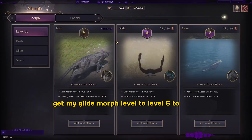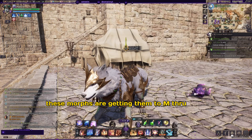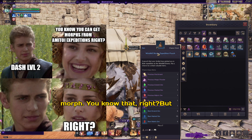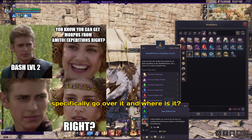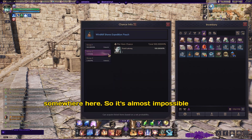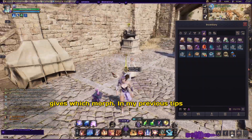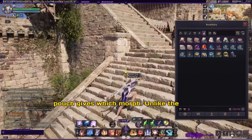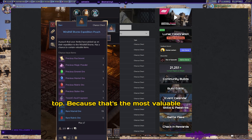I've been trying to get my glide morph to level 5, the max level. The best way to farm these morphs is through Emito expedition pouches — you get these pouches and have a chance to get a morph. But it doesn't show up in the UI unless you specifically go over it and click on the chance info. It's almost impossible to keep track of which expedition pouch gives which morph.